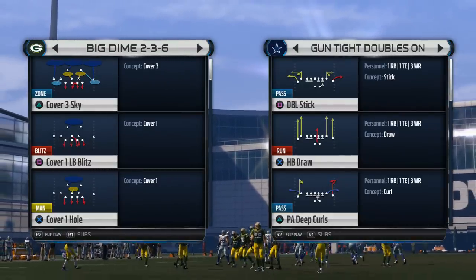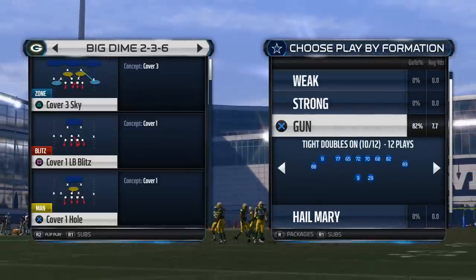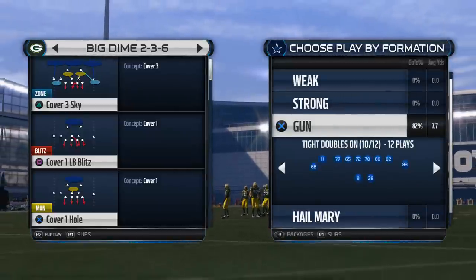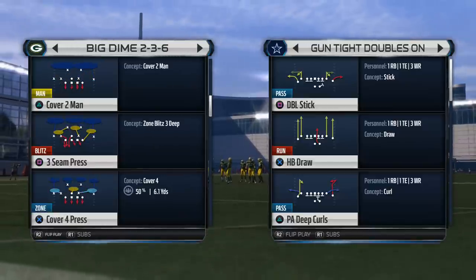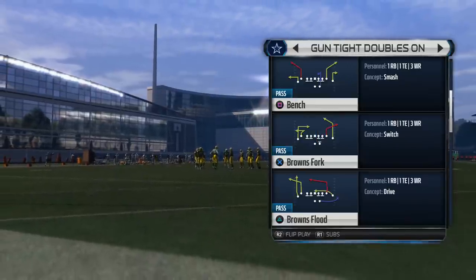What's up, Madden 15 fans? Welcome to today's video. We're going to be taking a look at the Shotgun Tight Doubles On from the Houston Texans offensive playbook. We're going to be covering a quick man and zone beater out of this playbook.